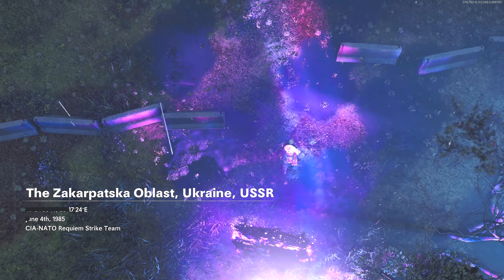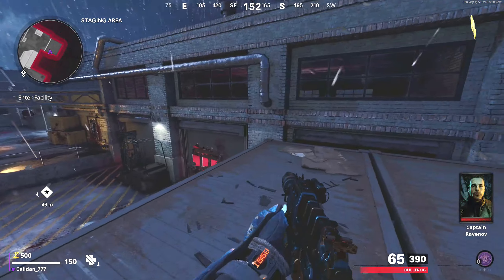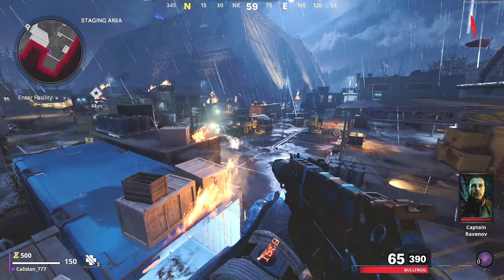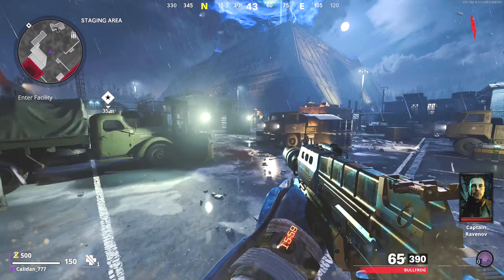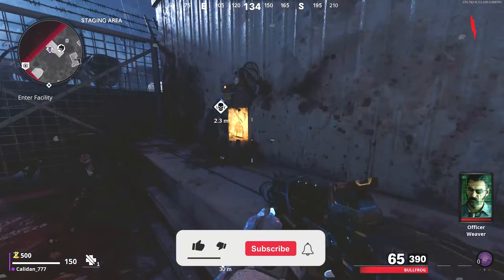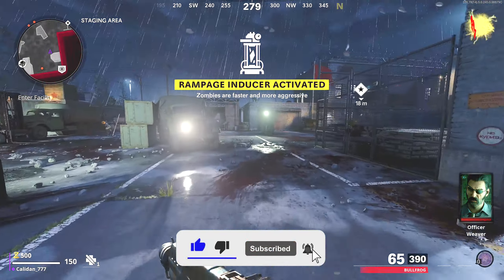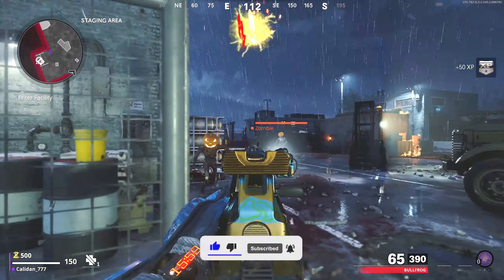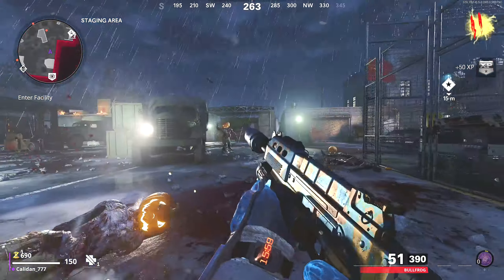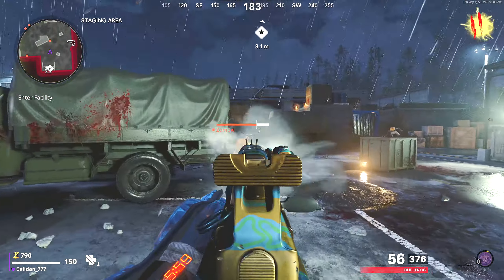Okay, here we go. Got the new Halloween soundtrack kicking in. We're also using our skeleton lord-looking Halloween outfit, and we're using some Halloween guns. You can see pumpkin heads on the zombies, but we're going to activate this little thing that's cool on Cold War, which basically makes all the zombies go super fast and speeds things up. Forsaken is a pretty fun map in my opinion.